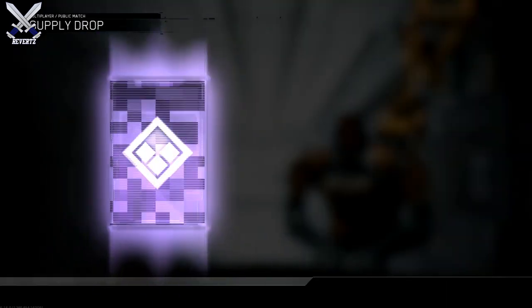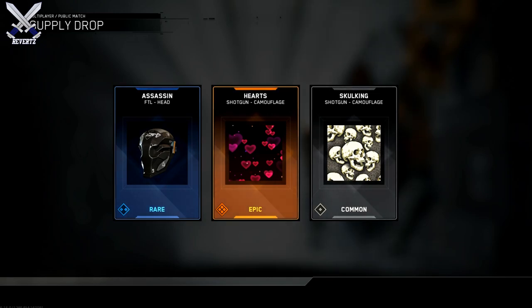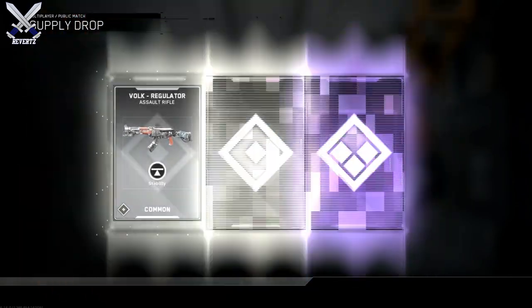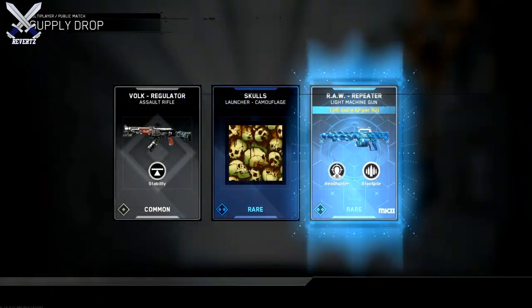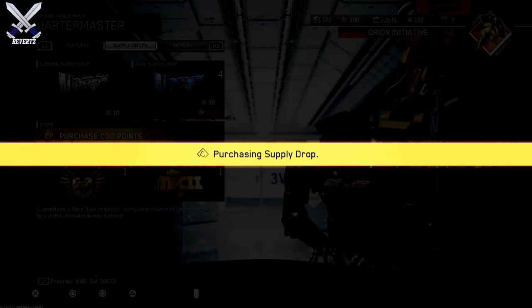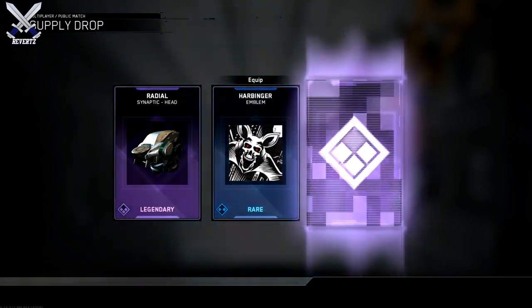For the quartermaster assault rifle hack, if you guys have enough salvage to get this go ahead and do so, because it is a pretty good deal. I had 1,300 salvage and went ahead and purchased the limit of three quartermaster assault rifle hacks since it is 1,000 salvage each. I'm left with 1,100 salvage so I still have a lot saved up in case they come out with something good.